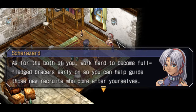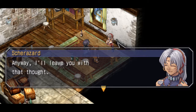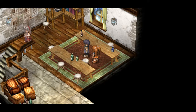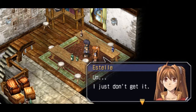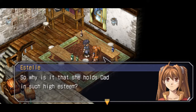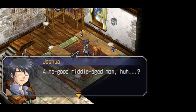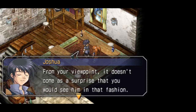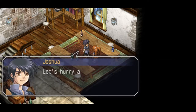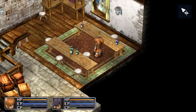Work hard to become full-fledged Bracers early on so you can help guide new recruits who come after yourselves. In time, I hope to see you both become respectable Bracers like your father. Estelle really doesn't understand what a big deal her dad is — you'll find out throughout the game. She just sees him as a no-good middle-aged man who is always out doing who knows what instead of being a father. Daddy issues. Let's hurry and head home — we should let dad know that we qualified as Junior Bracers. And with that, we are now Junior Bracers!